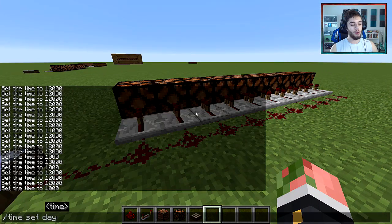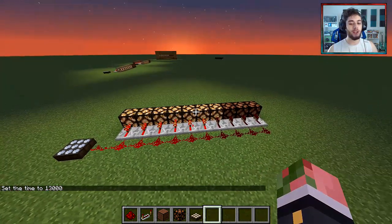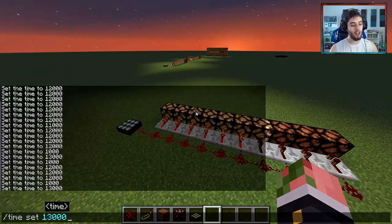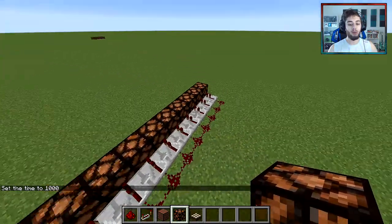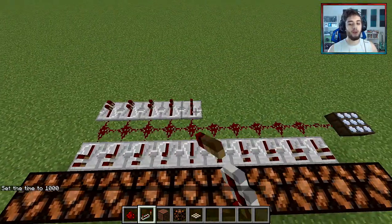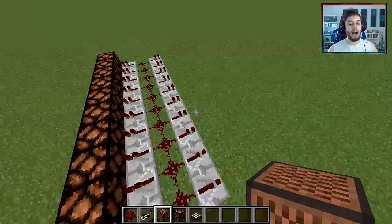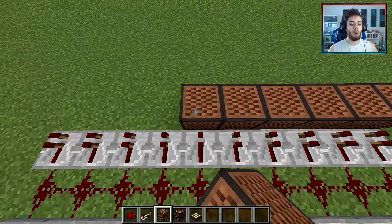Now we can do a little test. I'll go time set 13 — see, it's halfway done. You can see it's going to do the proper function where it lights up as it gets darker. Let's go back to time set day and do the jingle with the note blocks. On the other side, place repeaters facing the other direction on every single block, and just like the lamps, a note block on every single block. I'm gonna keep it grass for now — it'll have the default sound.